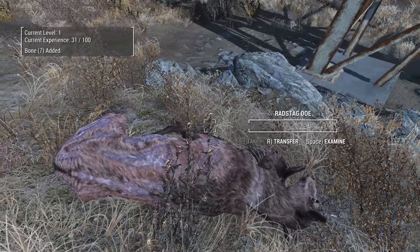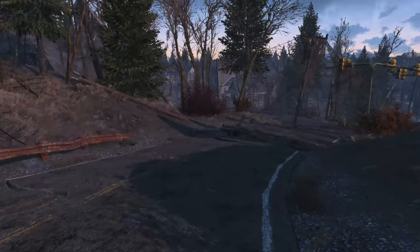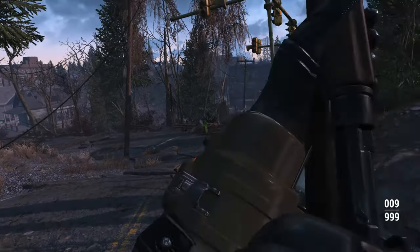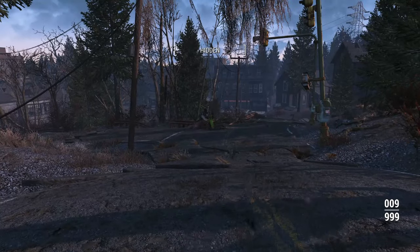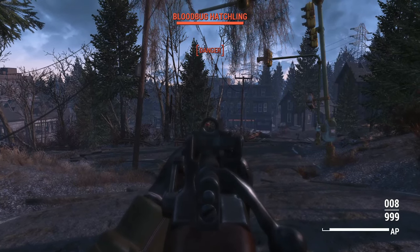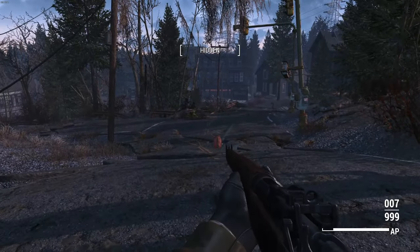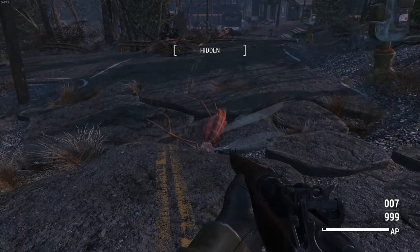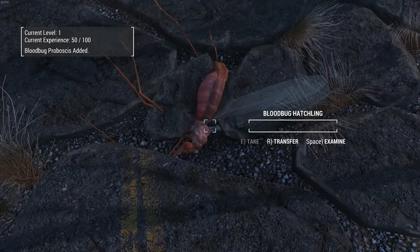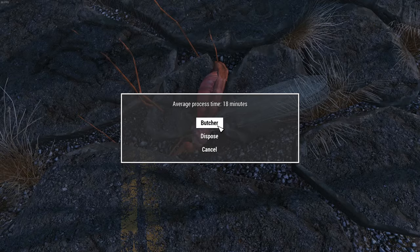Skin will grant you leather if you are trying to skin, say, a radstag or a yaoguai, and dispose will simply remove the body — a great alternative if you're not using a scrapping mod. If a mole rat dies in your settlement, you can actually dispose of it without having to scrap it. Each of these actions does take time, and some take more time depending on the size of the animal. All of these skills can be improved the more you do them, and all settings can be tweaked in the custom MCM menu. This is only available on PC at the moment.